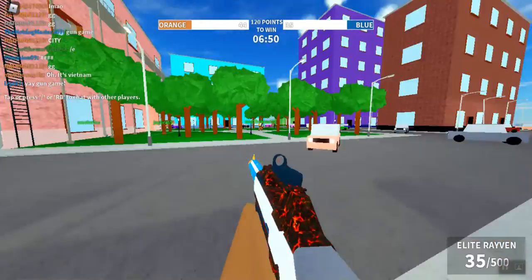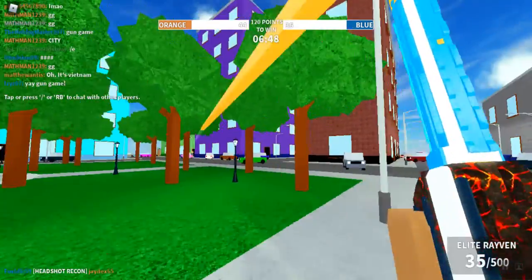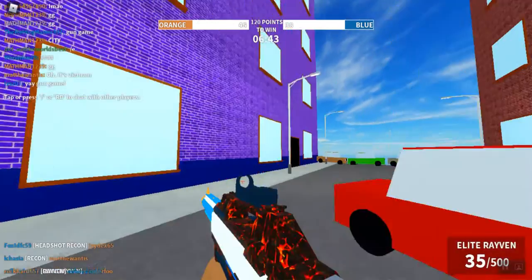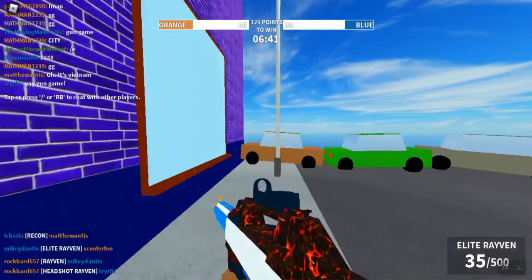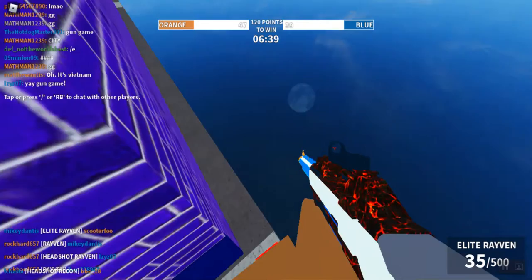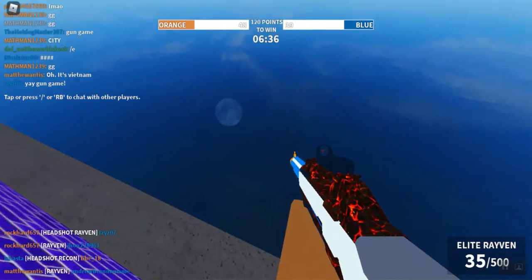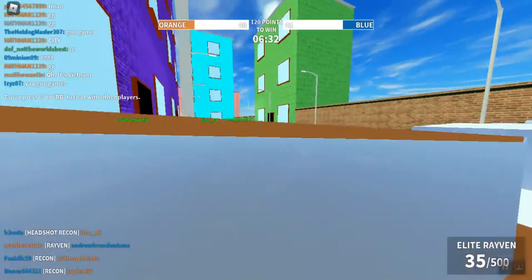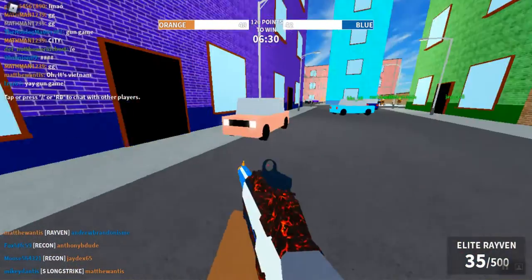The second thing is over at the purple building. If you go to the purple building you can see these cars, but behind the purple building there is a walkway so you can get behind both sides of the map.